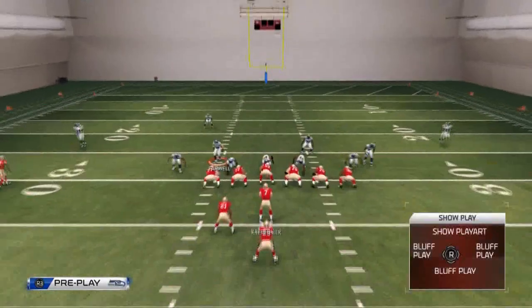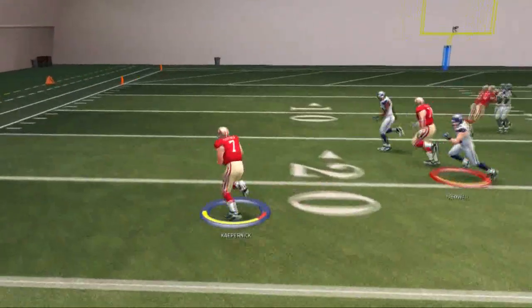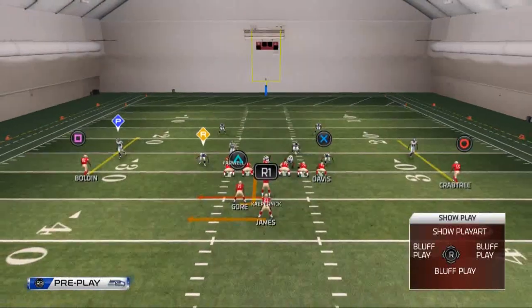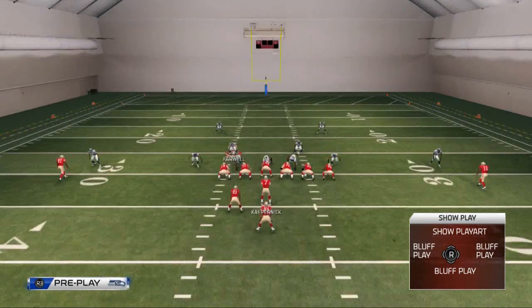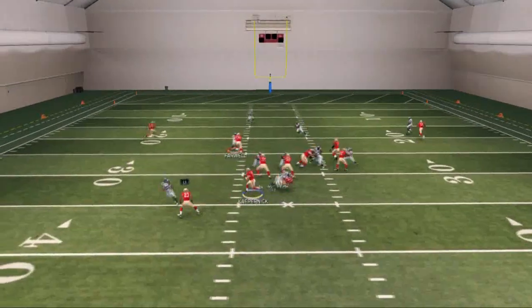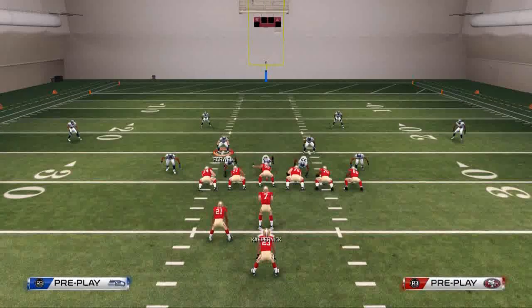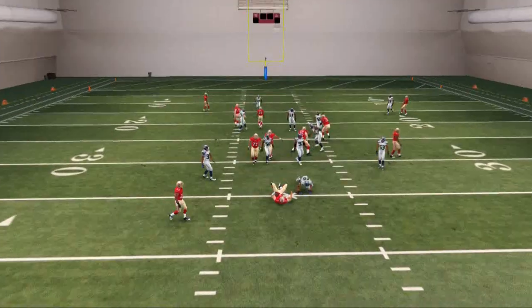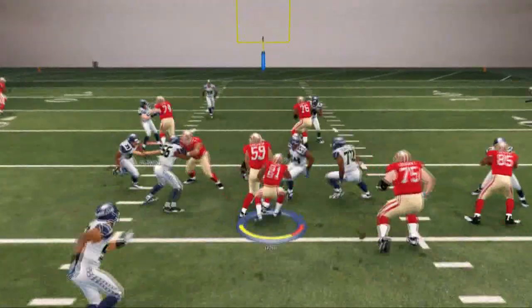Now I want to show you an example of when they go with the running back and leave the quarterback open. He goes with the running back so I keep with Colin Kaepernick. According to my pre-snap read I'm reading the house linebacker first, and if I need to pitch the ball I'm reading the cornerback. The cornerback dotted out the running back, so I just keep with the quarterback. That's the beauty of this play — it gives you two reads, and if they play the quarterback every time you can get the ball off to Gore.